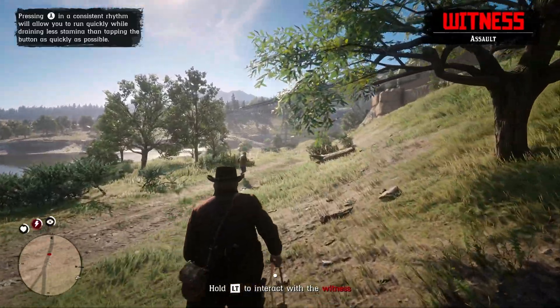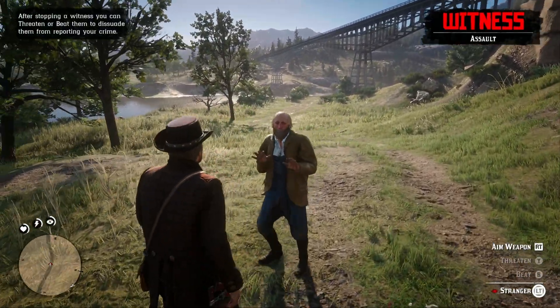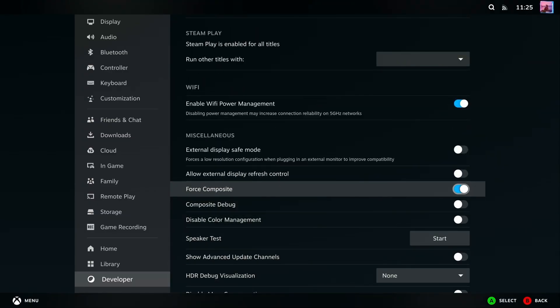Basically that means you can't do 4K 120 with HDR, VRR, and 4:4:4 chroma simultaneously — you have to use some kind of chroma subsampling. I can still do 4K 120 HDR VRR no problem, but it only outputs at 4:2:0, which causes some color banding, especially noticeable in games when you look up at the sky at sunset with lots of gradients. There is a developer option called 'force composite' which I applied and that actually reduced the amount of color banding, so it's by no means unplayable.